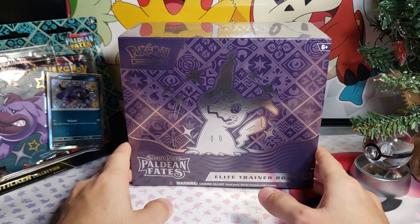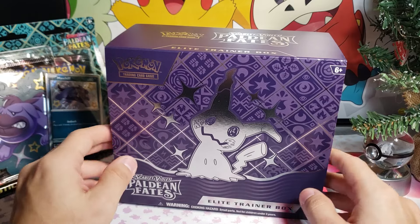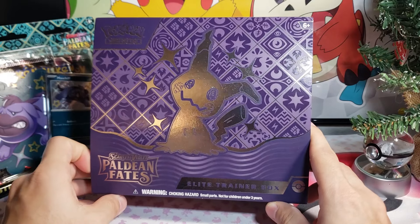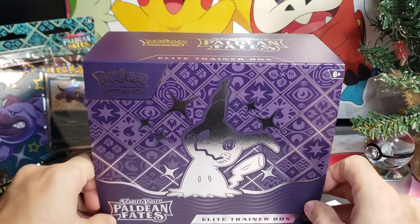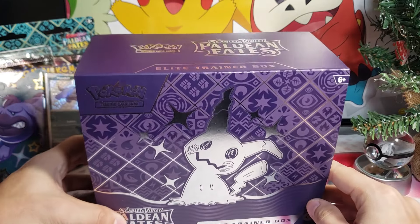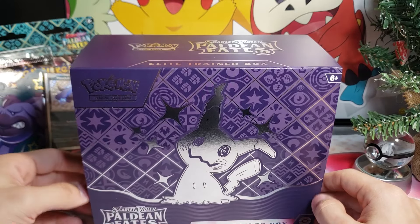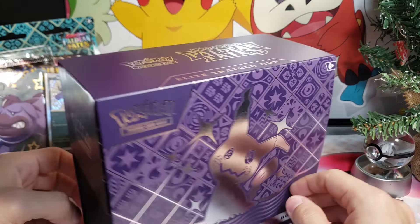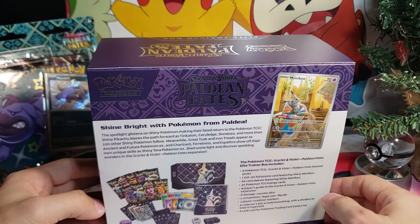All right, I took off all the plastic so y'all won't hear all that crunching. I just want to talk about the presentation on this ETB real quick — the little shine to it is really nice. It's got the elements and styles in the background, you got Mimikyu, I love the color and the design. It's really nice.